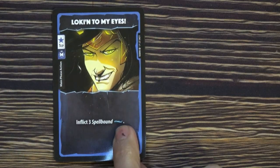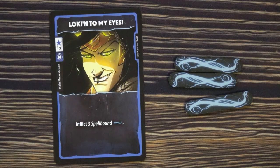You can also play a main phase action card. You pay the cost and then do the action at the bottom. Loki can play Loki to my eyes, which inflicts 3 spellbound.